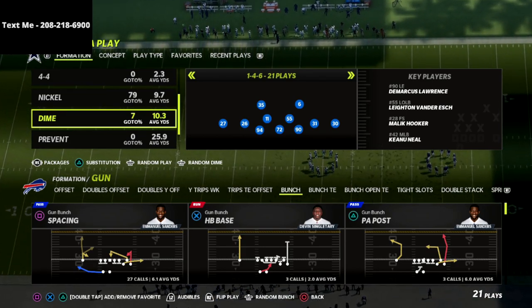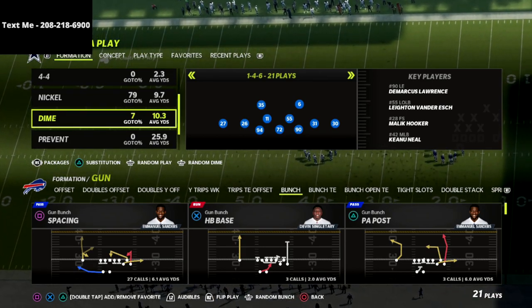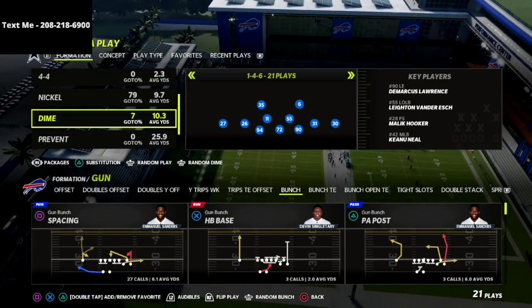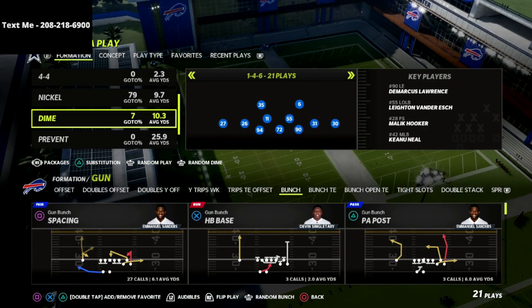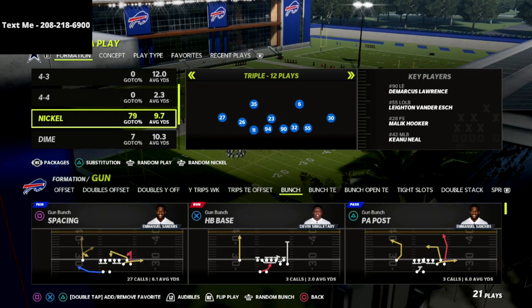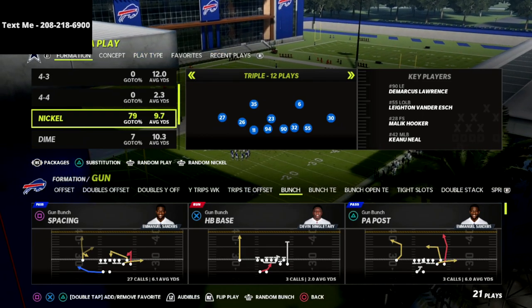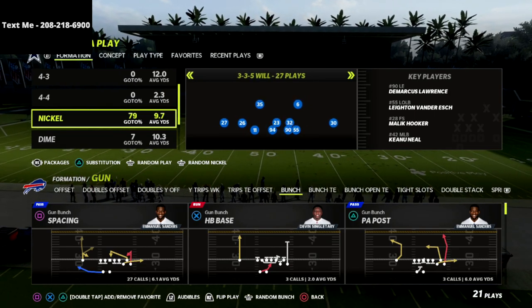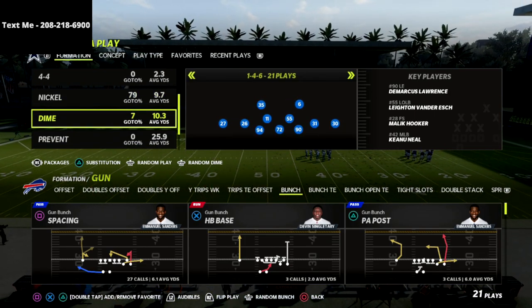Weak boxed is what happens whenever someone comes out in a heavy set and you come out in a dime set — basically all your players are going to run slower, and a lot of times you get instant pancaked, so it's just not a good plan. My recommendation is if they come out in a 2 tight end, 2 running back, or a heavier set, then come out in nickel. But other than that, you can run this defense.